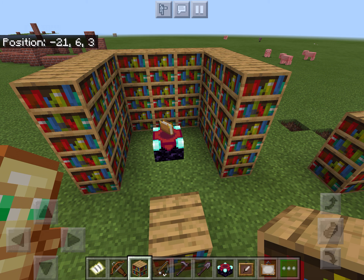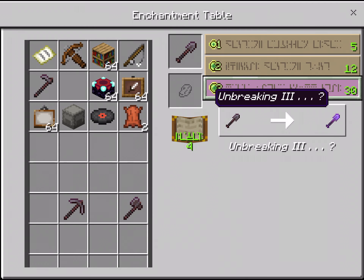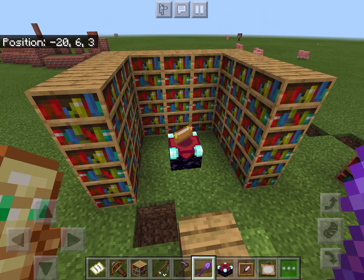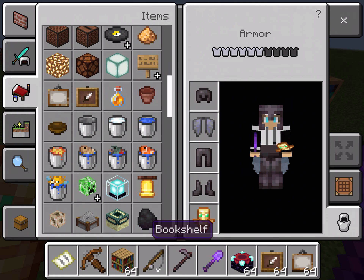If you have something unenchanted, put it in the enchantment table with lapis and in survival you use your XP levels to enchant it. You can also enchant books to get enchantments stored, and then combine them with items on an anvil.